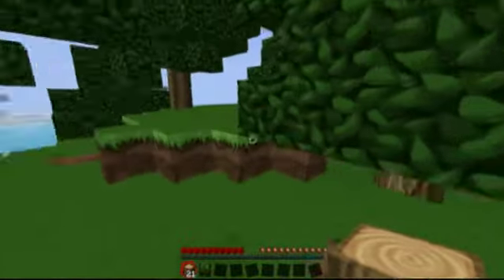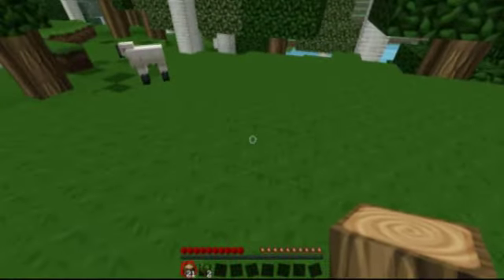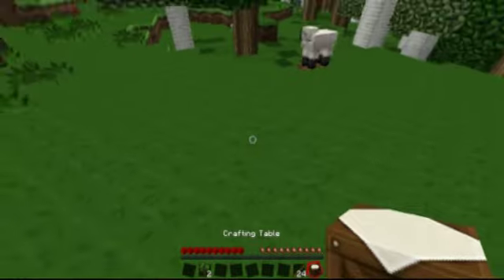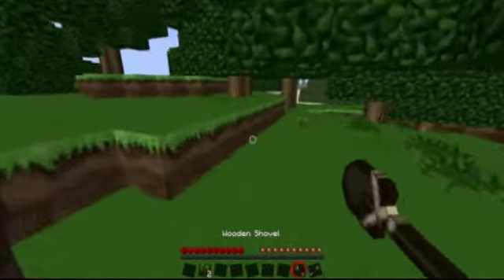Quick look around, see if any apples fell down from the trees that we knocked down. None so far. Oh well. We're gonna make some of these logs into wood planks, make a crafting table, make some sticks, plop down the crafting table here. Ready to start getting some more resources.